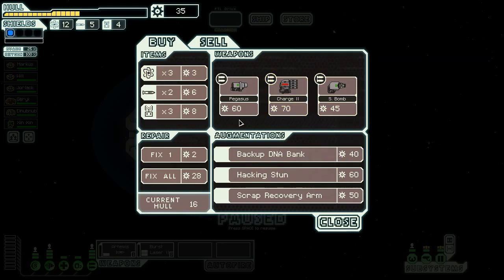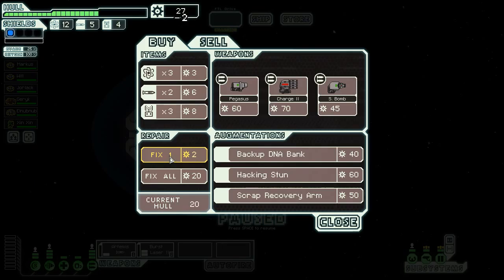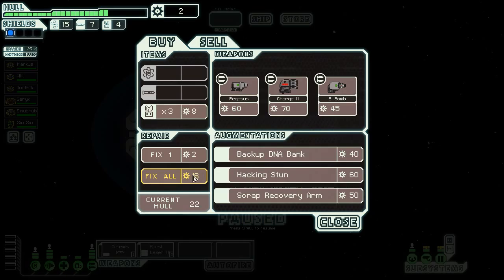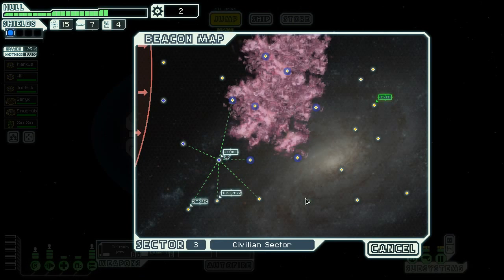Interesting — charge weapons can be charged multiple times to generate more firepower. You can save time and fire the weapon prematurely, but it will have fewer shots as a result. There's also an S-Bomb, a small teleporting explosive that damages systems and crew but not the hull — and you can even target your own ship. This is a delicate balance; I don't think I'll buy any of these. I want to buy that Charge 3, though. I wish I could sell drones, but I can't. Alright, jump.